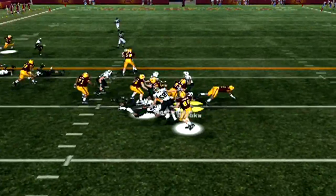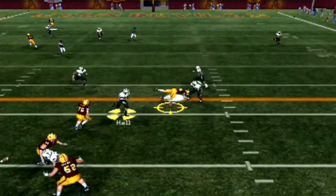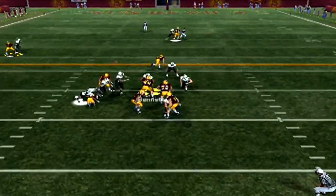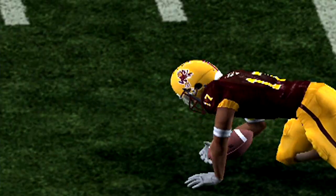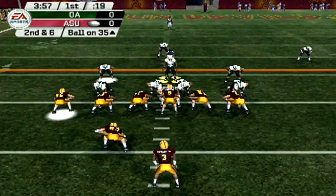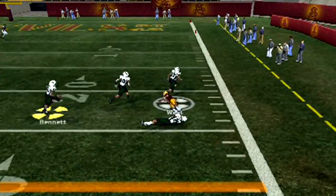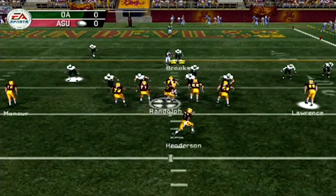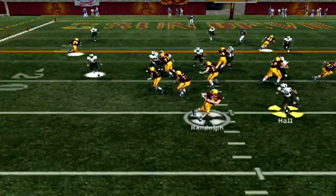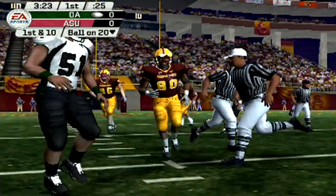ASU still has a chance to get the lead first. They run the ball, pick up four. Randall lets fly — nearly intercepted, that could have been our first one in program history. Randall to the left side, caught by West for a first down — ASU is now inside our 40. They throw to the left, caught; they continue to march. West catches again from the 35, drops inside the 25. Sun Devils in the red zone. Randall to the left, caught again — gain of one. They go with a play fake — intercepted by Bennett, our inside linebacker. It's the first INT in school history!